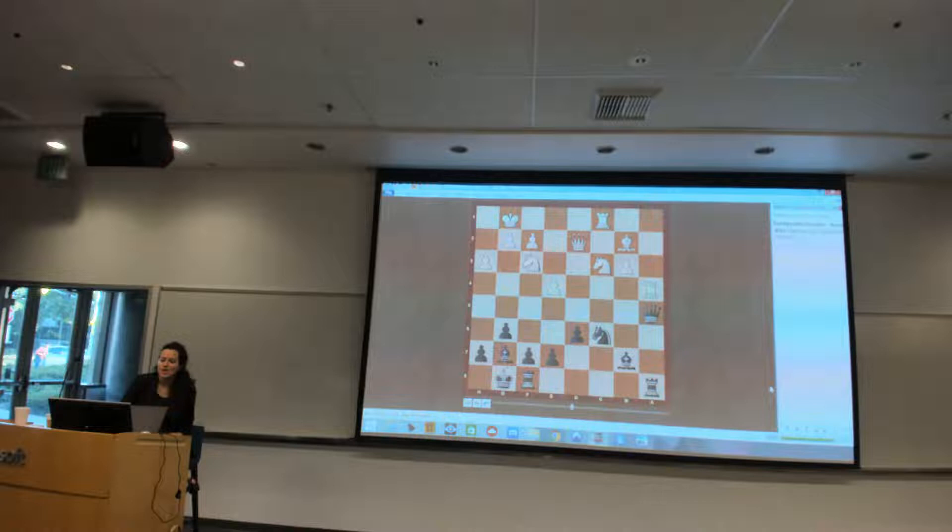I played queen d6. I have to say I had no inkling of the danger in this position - not a hint. I thought I had pretty decent piece coordination, king safety, everything was okay, I'm attacking this pawn, why should it be so bad? In hindsight, maybe I would have been more careful and brought the queen back to d8 - much more sound. But I just didn't realize we were going to have a problem here.